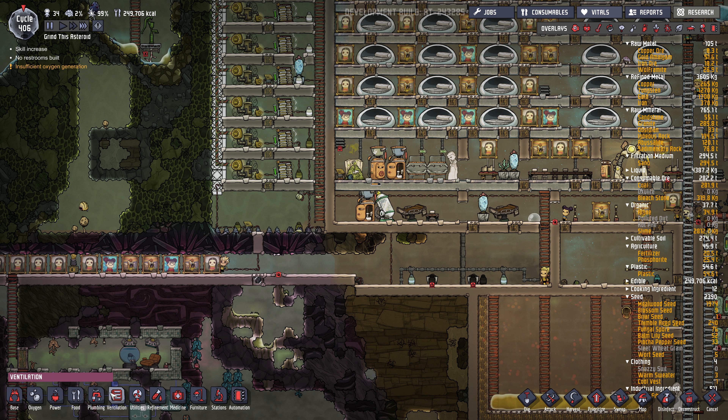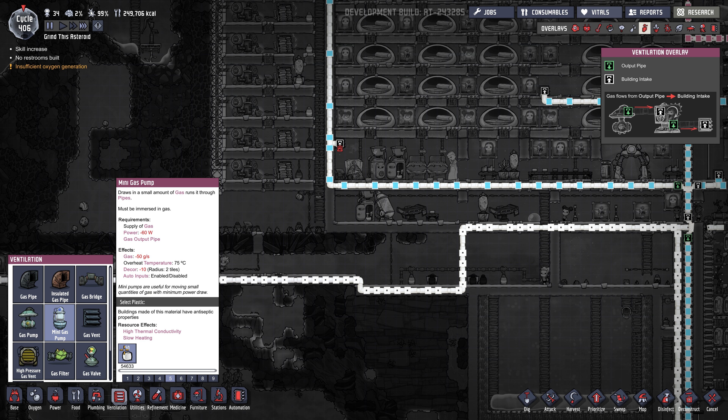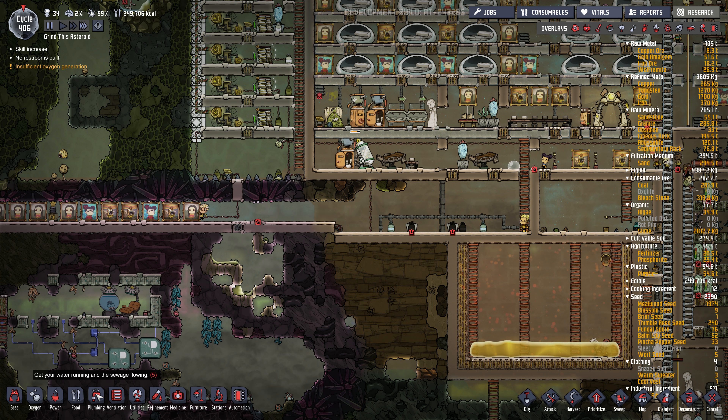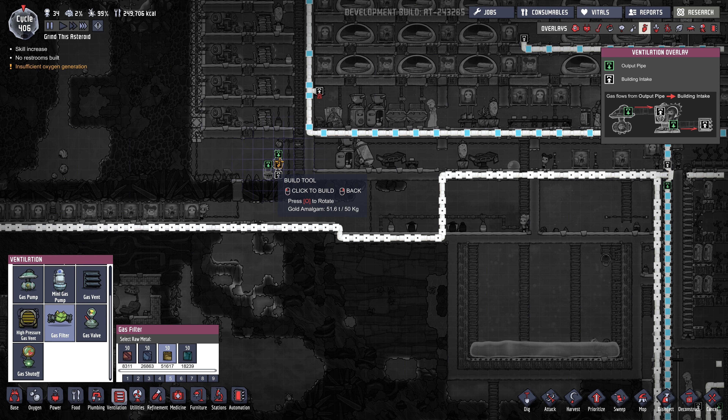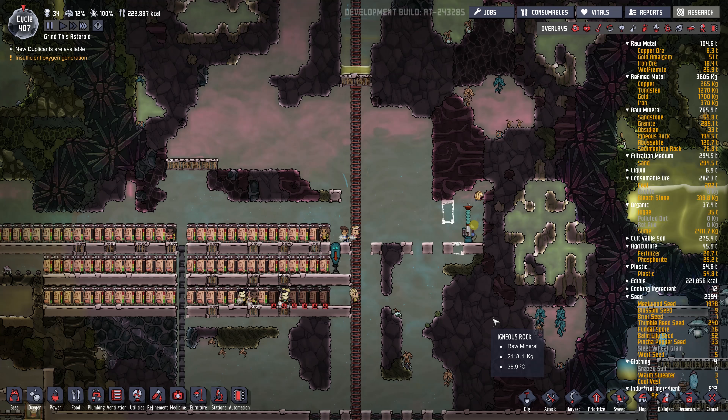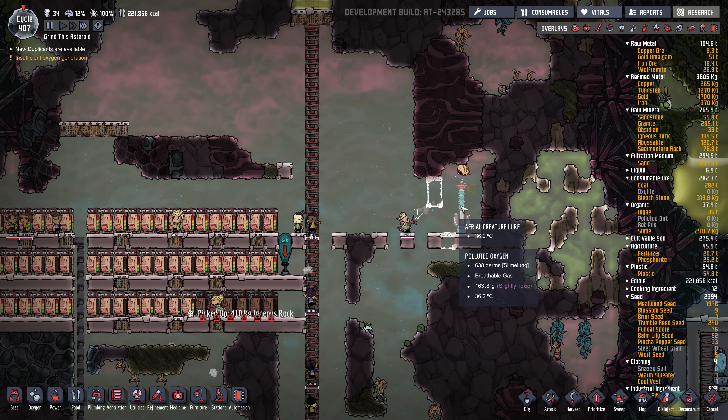We could just use a mini pipe pump — we don't need a strong one here. Let's stick that there, plus a gas filter. We filled this with slime, and I think it's attracting this puffet. Seems to be working. And I want them to trap this puffet in here.